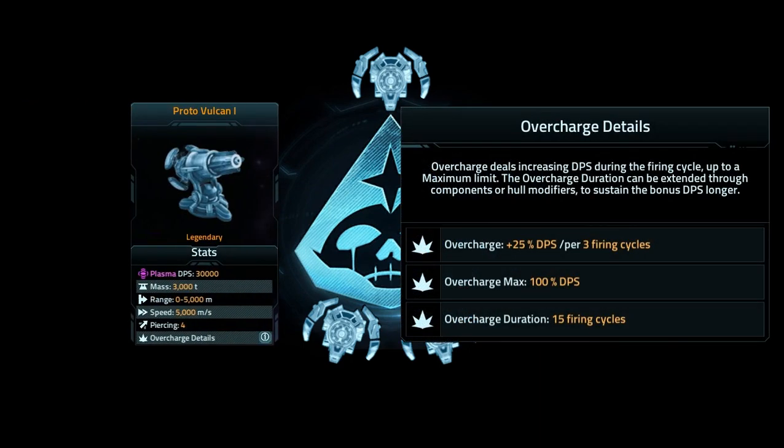Looking at the Proto-Vulcan, immediately we can see that it definitely hits fairly hard, but looks can be deceiving and I'll hold any judgement until after I've had a chance to test it later today — that'll be for tomorrow's video. Proto-Vulcan 1: 30,000 damage per second, weighs 3,000 tons, has a range of 0 to 5,000 meters, a speed of 5,000 meters per second — so it covers that range in one second flat, which is pretty nice. Piercing of 4, and has no recharge.